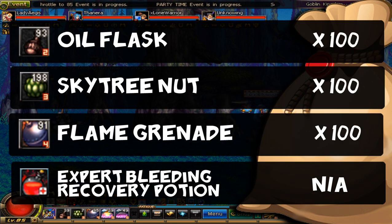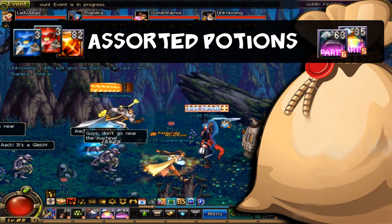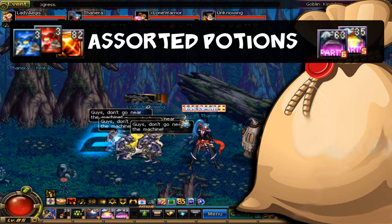I brought 100 of each, so there. Status effects are scarce throughout this dungeon, but bleeding in particular could occur in the first room and if it's not cured it can do some serious harm. And of course I will always suggest to bring the provisional HP, MP, and buff pots as you see necessary.